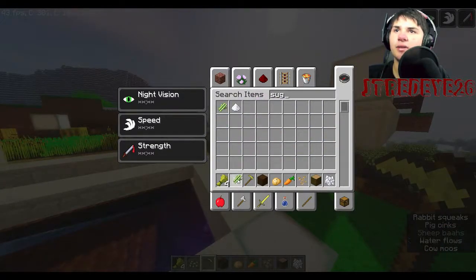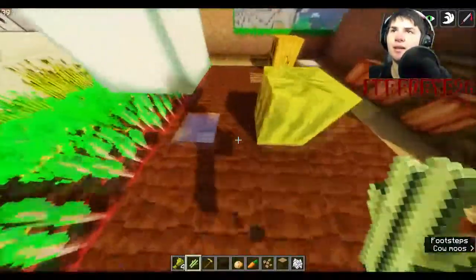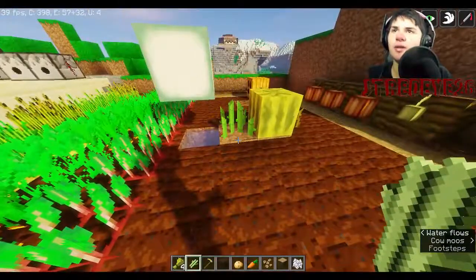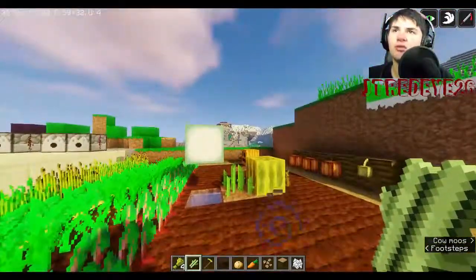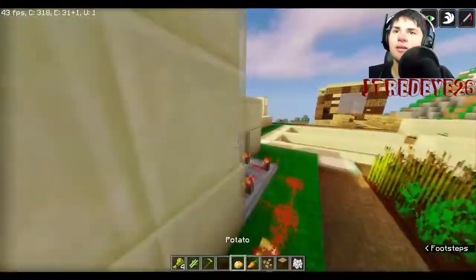I almost forgot — sugar cane! You use it for paper, which is very important. It can only be grown on dirt or sand — it grows faster on sand — and it must be placed beside water. It grows up to three blocks tall, then you cut it down and get more.